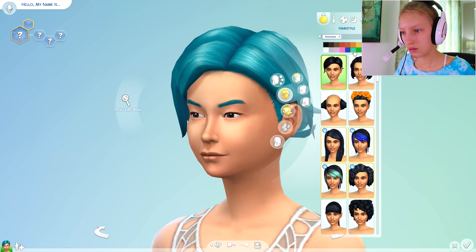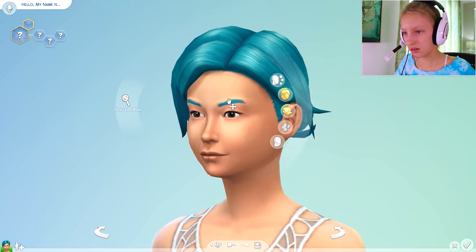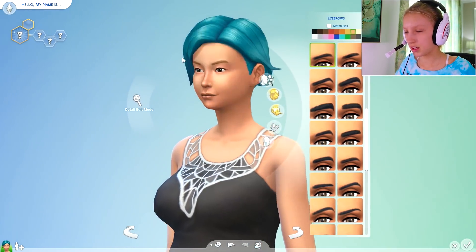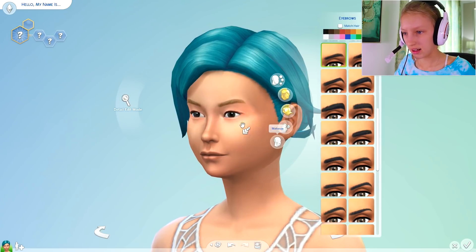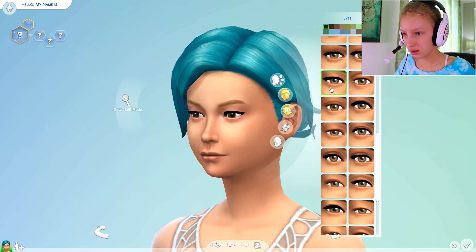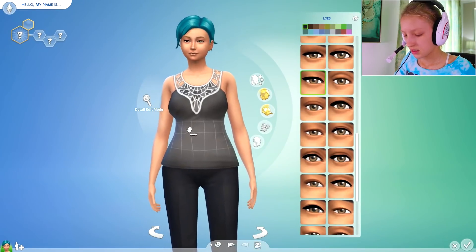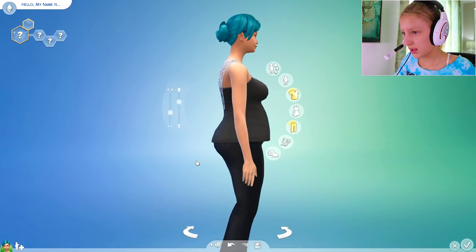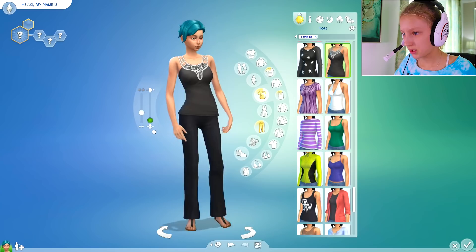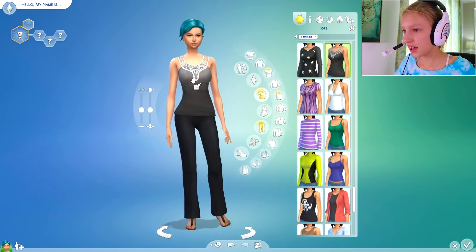We can go with this. Her eyebrows are gonna be her original color, could be blonde. She's gonna dye her hair, and I wanna change up the eyes. I want the eyes to be bigger, not like that. I like that. We're not gonna make her this chubby. Maybe she's gonna be not skin and bone, just average size.